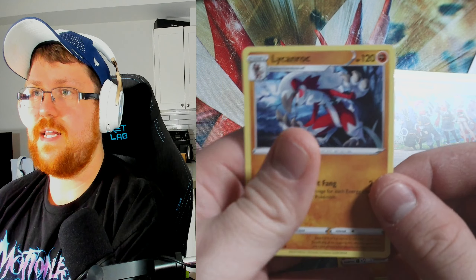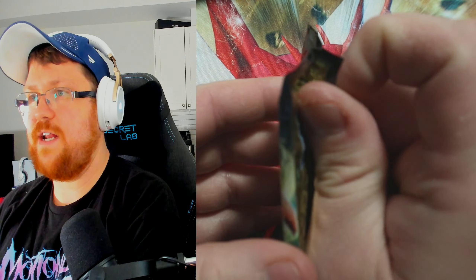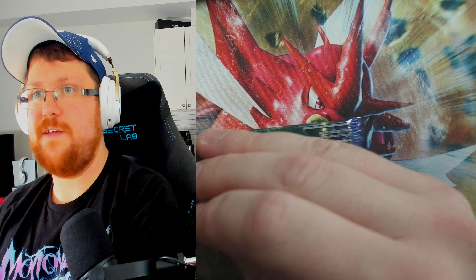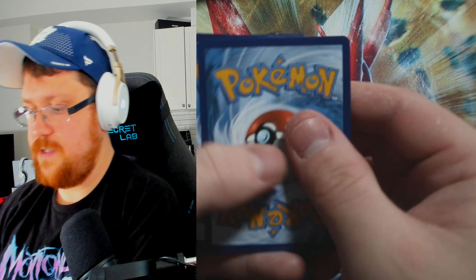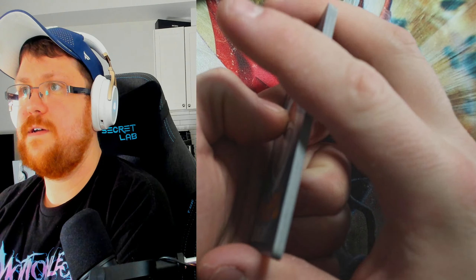Just starting to learn the new setup — still looking a little orange but hopefully we can figure that out next video. For now we'll just roll with it. We got Metal, Lost Vacuum, Electric, Ultra Ball, Potion, Arcanine, Corphish, Energy Search, Scyther, and a double banger hit with Toxapex and Duraludon V-Star. We're on the last pack of the first five.